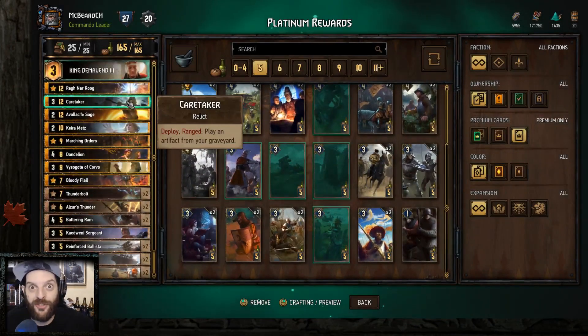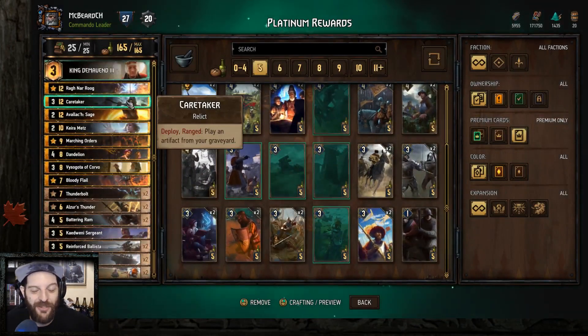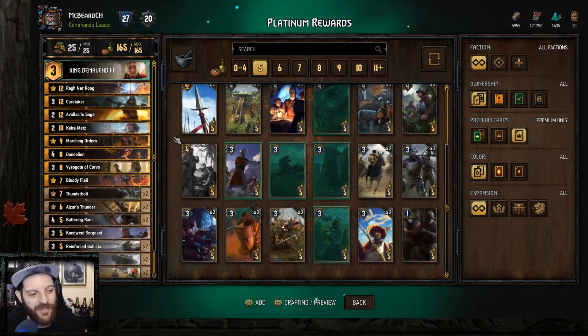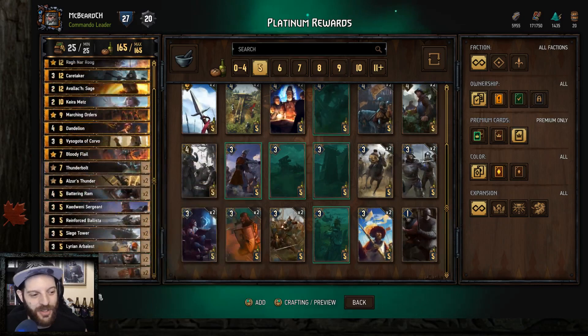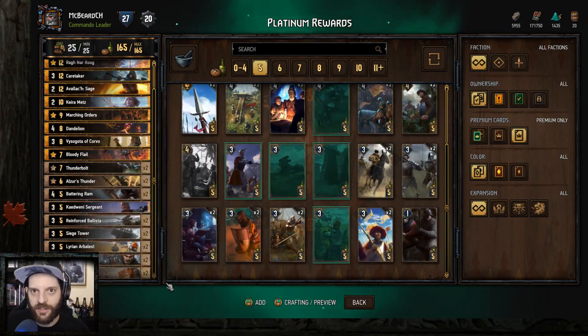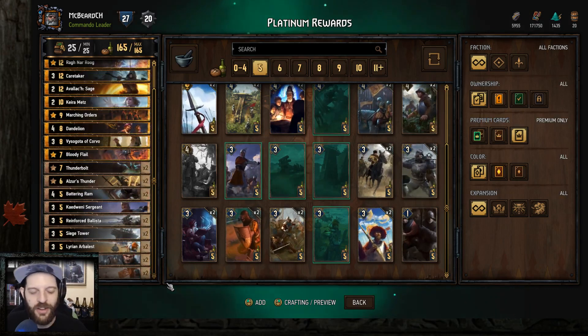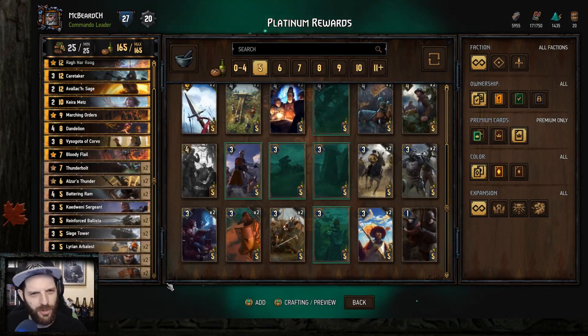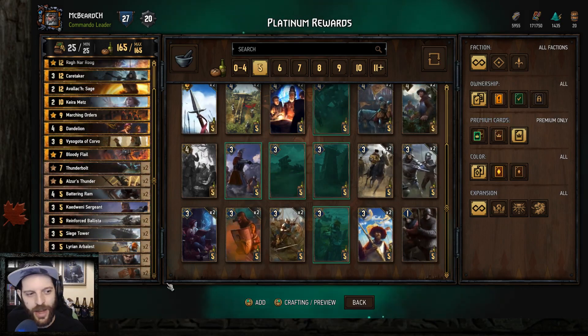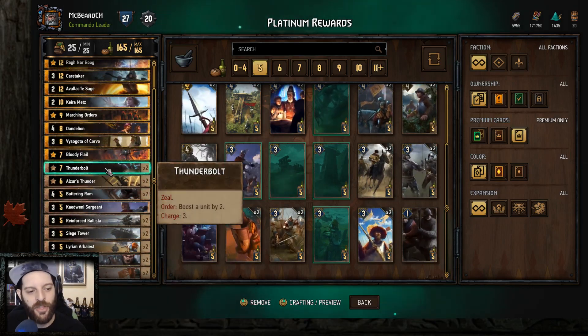Welcome to my first Homecoming deck guide live here. It's day one of the event, and let's go through all these cards. So let's talk about the bronze core first. This deck has a lot of really strong bronze engines, and I imagine the opponent can't remove them all. If we're on the red coin, it might be hard to get set up — that's one of the reasons I run the Thunderbolt Potion.